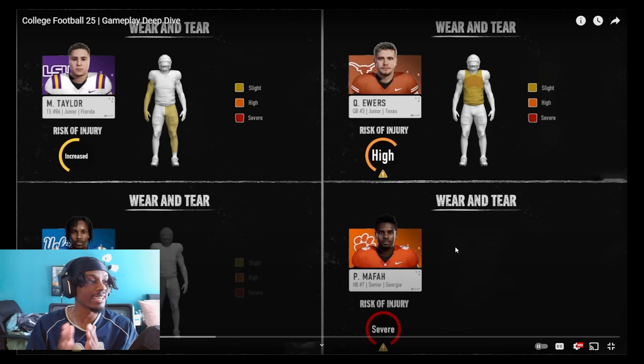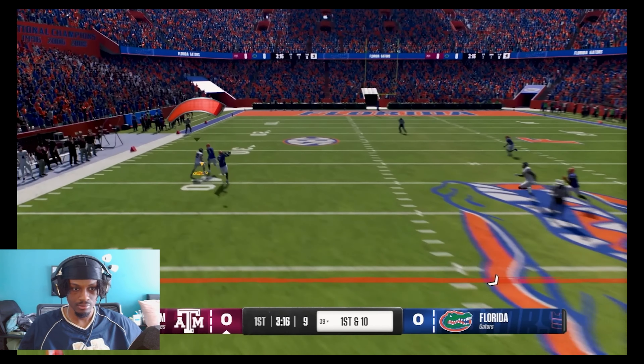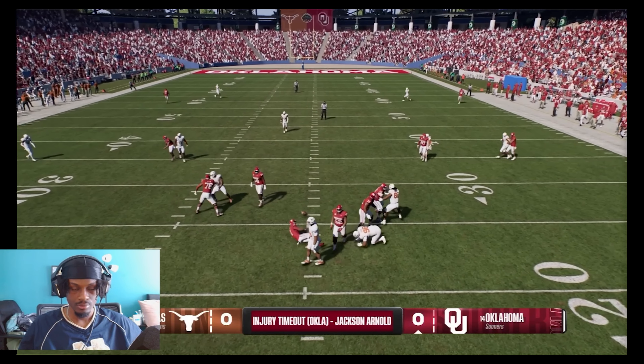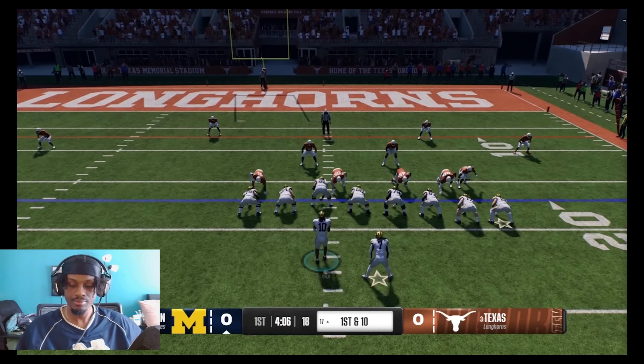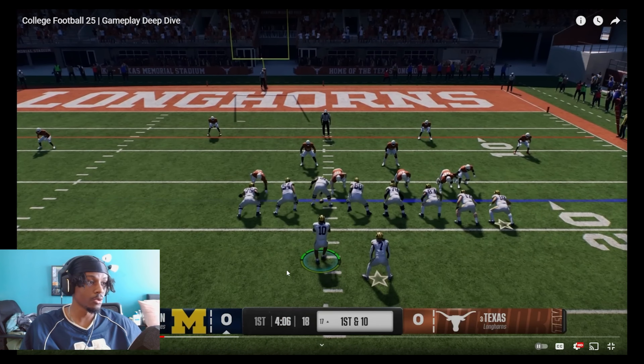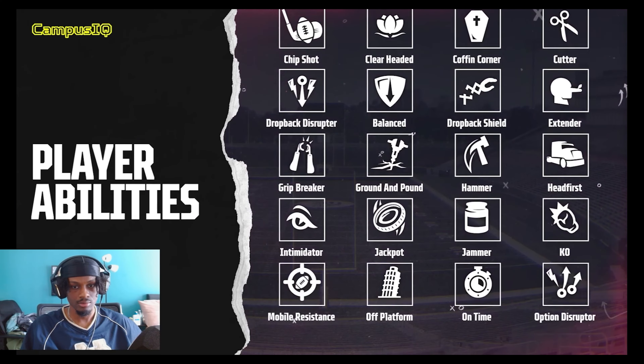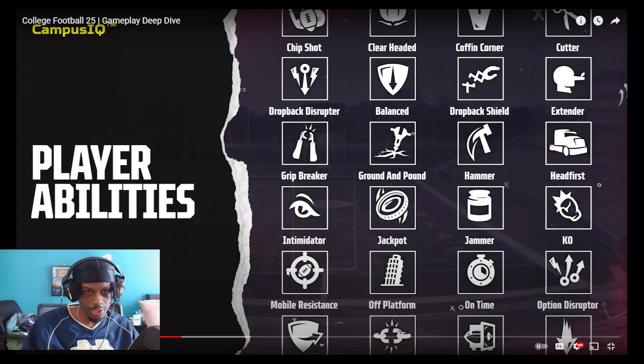You really feel the gap as damage and fatigue add up over the course of a game. Managing wear and tear is critical to your team's success, both in a single game and over the course of a season. Then EA Sports College Football 25 is introducing both mental and physical player abilities — things like chip shot, clear headed, mobile resistance, off platform, on time, option disruptor. And honestly, this is starting to feel like Madden.